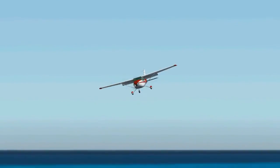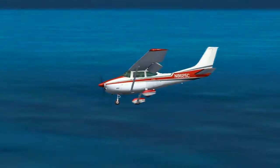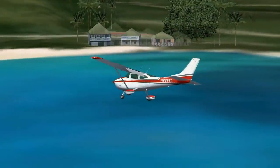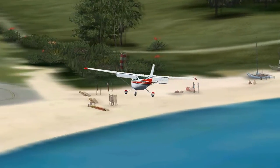Hi guys, welcome back, welcome to the FSX404 channel. Today we're going to do an approach into the third most extreme airport according to the History Channel. The airport is Gustaf III Airport, more commonly known as St. Bart's.